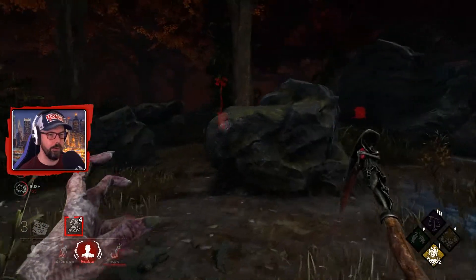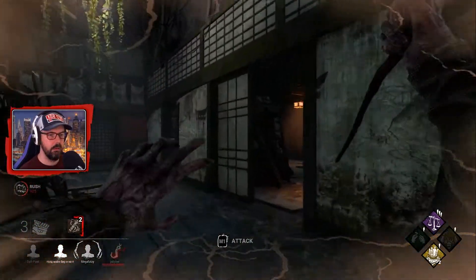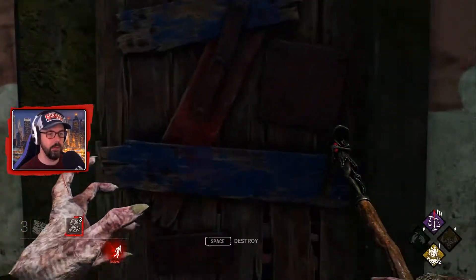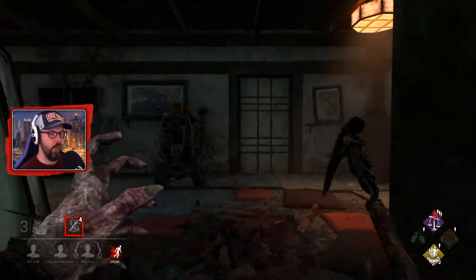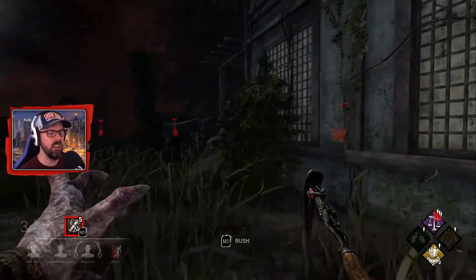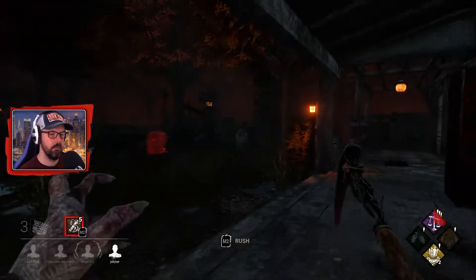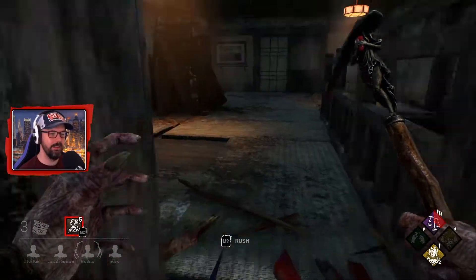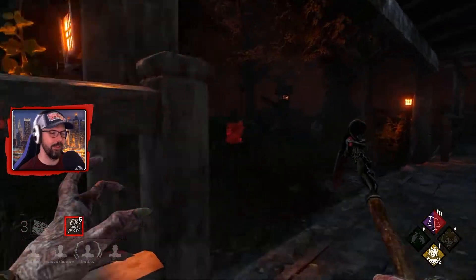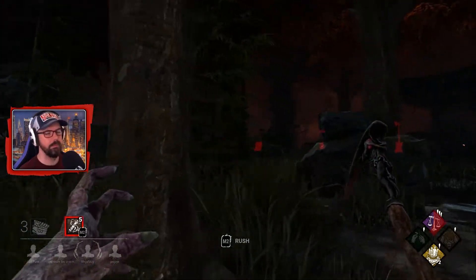I wanted to hit that rock but I just ran straight past it — not ideal. They've also added the breakable doors into the house building. There should be one around here as well. There seems to be a bit of an issue when it breaks — the images of the wood coming down just seems a bit out of place, not quite right.